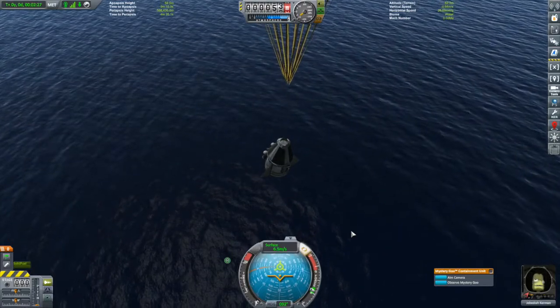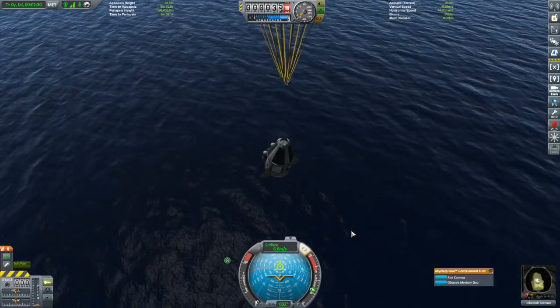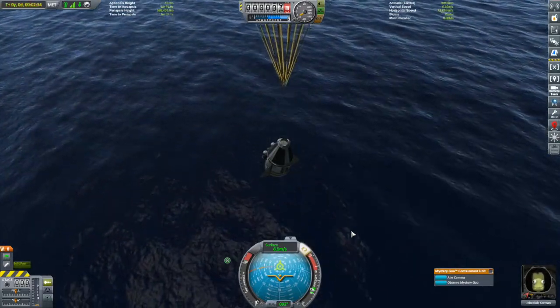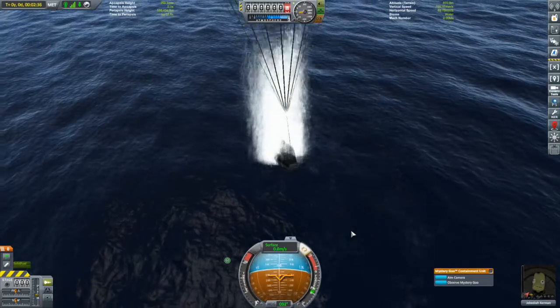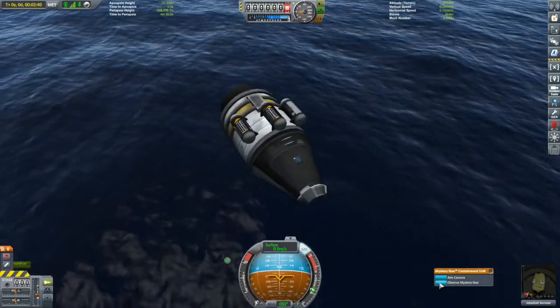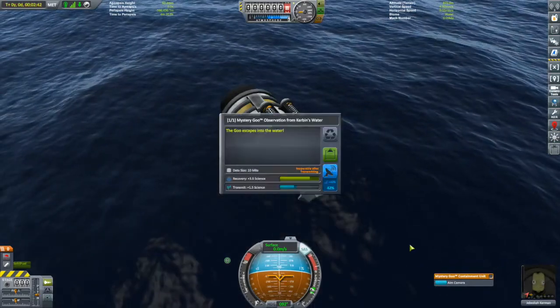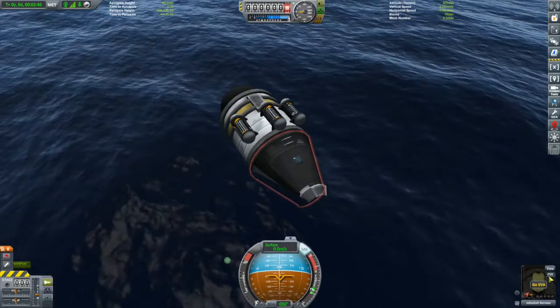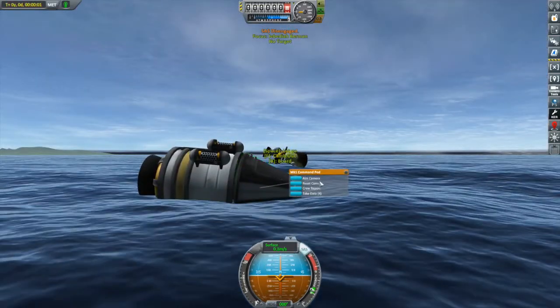We're going to tilt ourselves a bit forward so that the vessel will be upright while it's floating in the water. And there we go — splashdown. Lost the tail fins; those things really are fragile, but frankly I don't care. That's the last of the mystery goos.